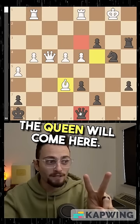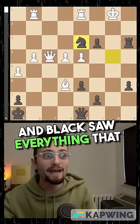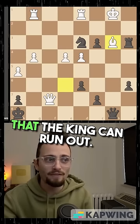Knight to d3, and now queen b8 is with a check and the queen is hanging. And black saw everything that you're about to see. Queen f7, queen b8 check, bishop comes back to block so that the king can run out.